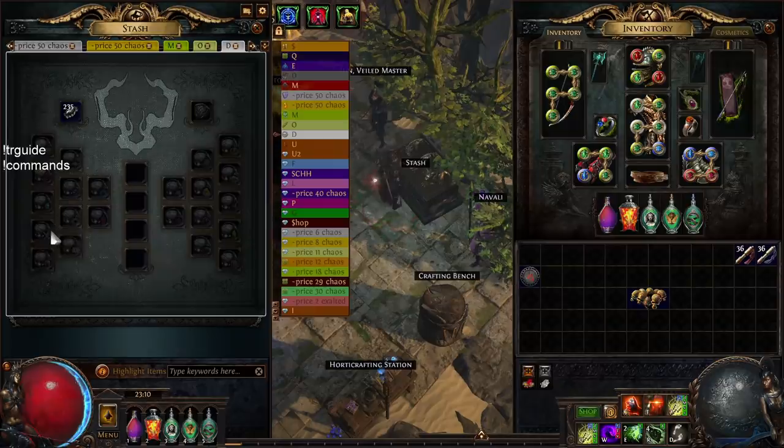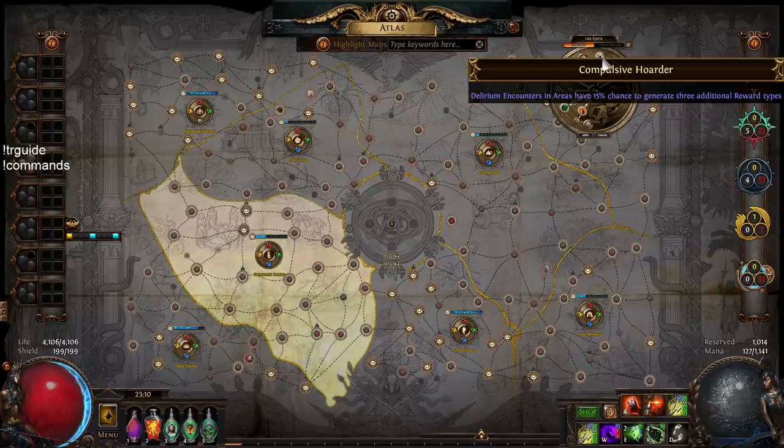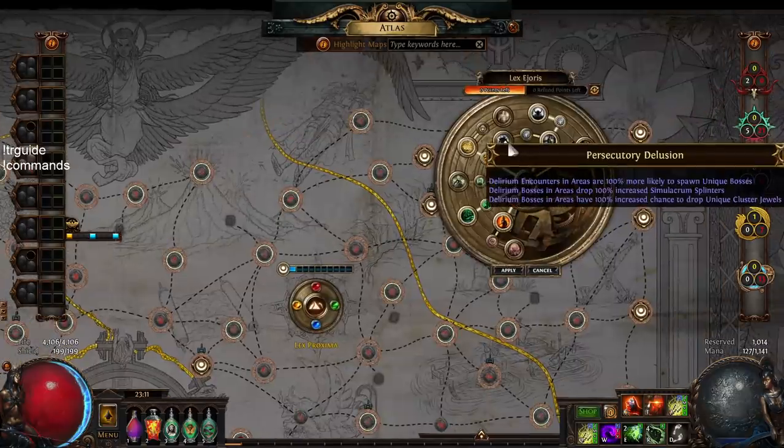You don't want to run the expensive orbs — run the currency one, maybe the fossil, maybe the metamorph. Those are cheaper ones you can get under 10c that still give good rewards like catalysts, fossils, and currency. Slap one orb on the map and 15% of the time, instead of two rewards, you'll get three additional rewards — so every now and then you'll see extra rewards spawn, and killing monsters will grant extra loot from whatever randomly appeared.